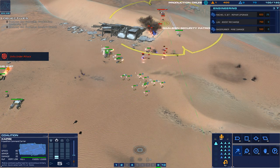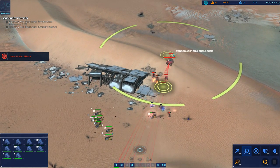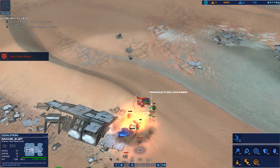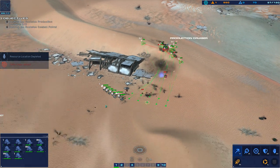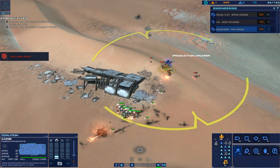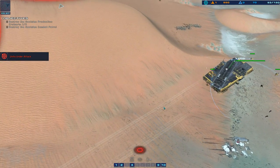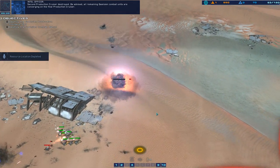Strike fighter coordinates dialed in, strike systems online. Ready to move — hostile railguns opened up. Fast attack pattern, full speed. New heading set. Armored vehicle has been destroyed. Hack payload on target. Hostile armor eliminated. Move around them — cruiser load, ordered, keep the speed up. Alert, LAB down. Attack vector dialed in, we're in the pipe. The second production cruiser destroyed. Be advised — all remaining Gaussian combat units are converging on the final production cruiser.